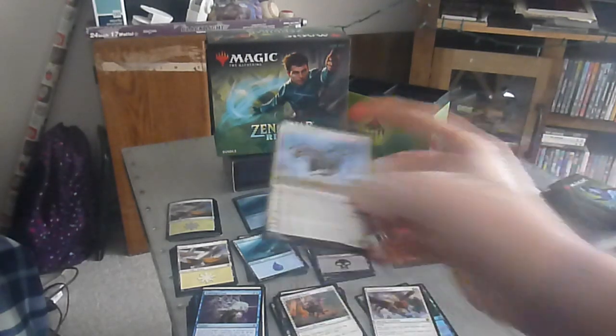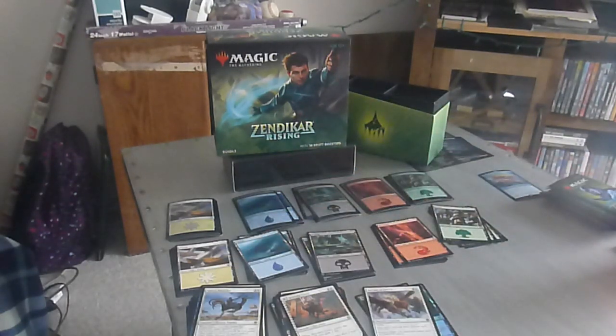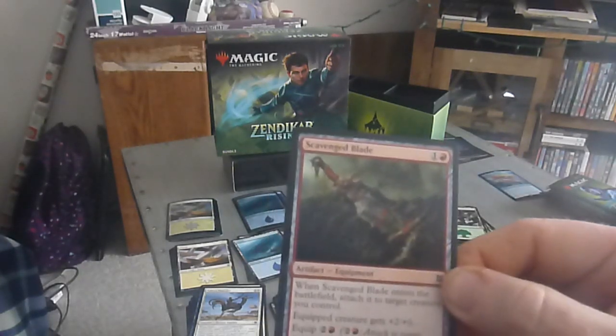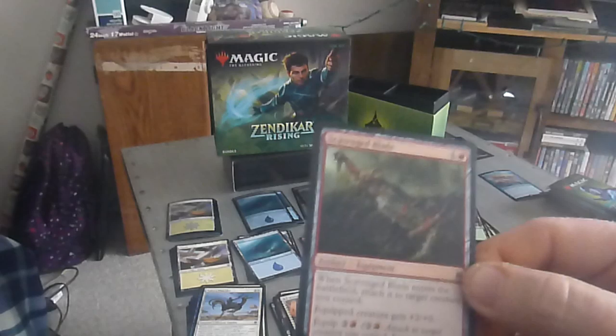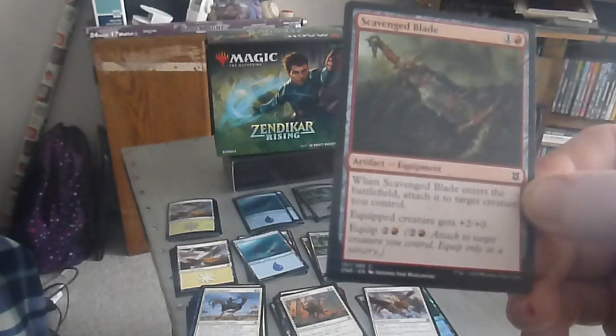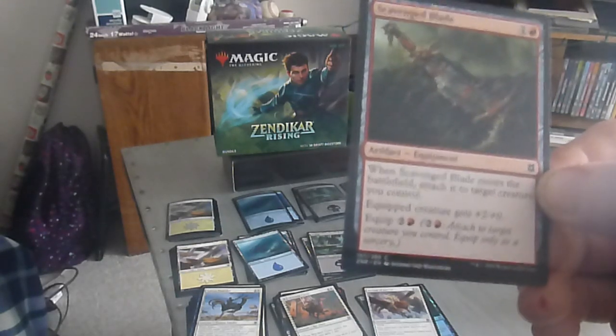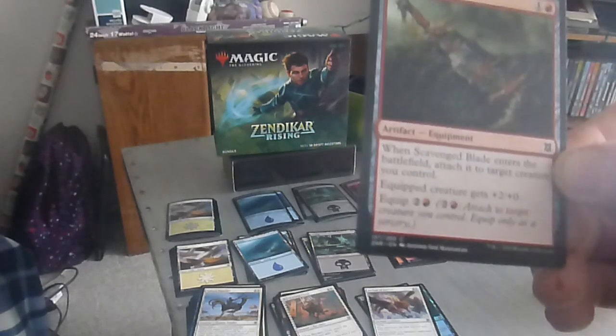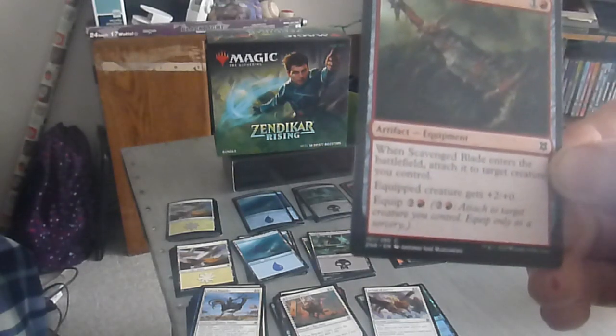We got another Outrider. We have the Scavenged Blade — a two drop, one colorless one red, artifact equipment. When Scavenged Blade enters the battlefield, attach it to target creature you control. Equipped creature gets plus two, plus zero, with an equip cost of two colorless one red.